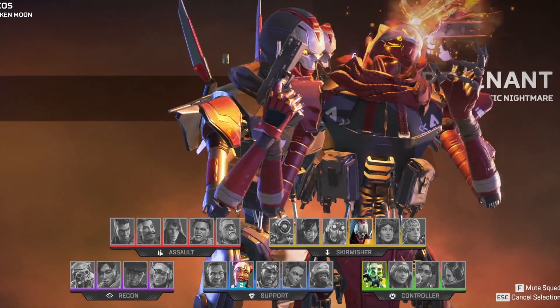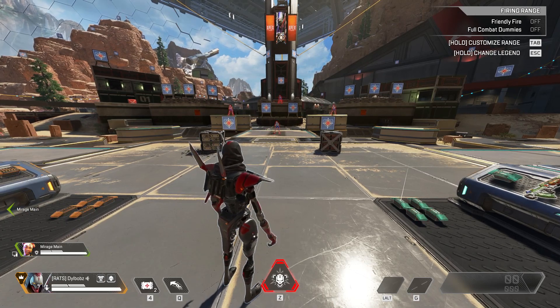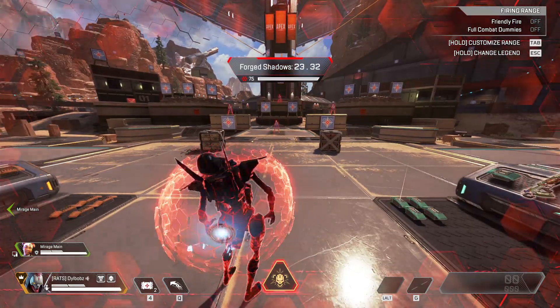Revenant Reborn just seems to be getting better and better each day because his ultimate now has another use to it. When you pop his ultimate, you create this giant ball around you.